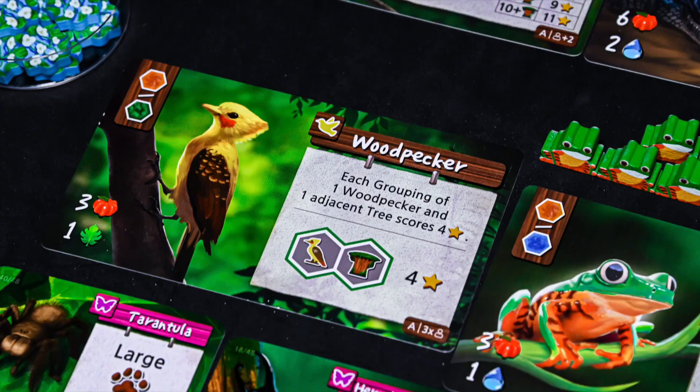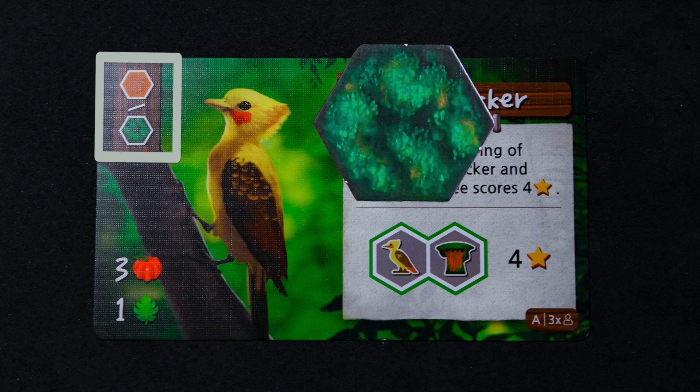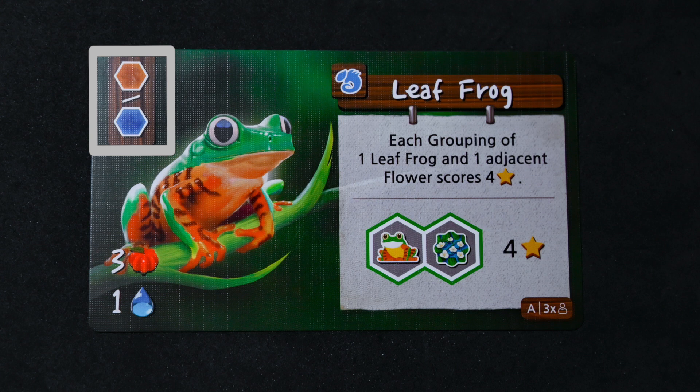The second player wishes to immediately place an animal. In order to do that, we have to look at the animal cards to see how that is done. Let's start with the woodpecker. Starting from the top left, you will have the placement requirements. This animal can only be placed on one of these two types of terrain: forest or marsh.